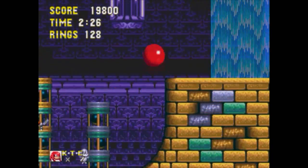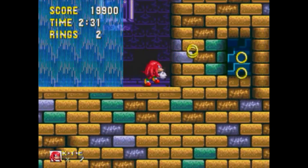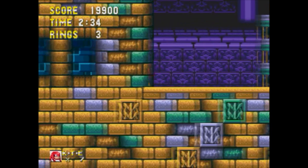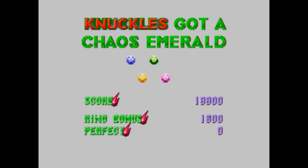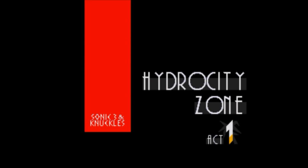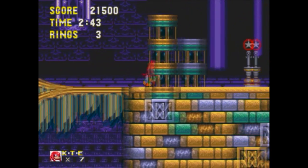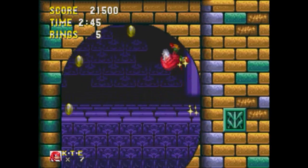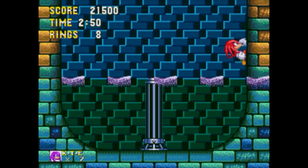Now, as you may notice, Knuckles' ability is to glide and also climb walls, and you're most likely gonna be taking advantage of that a lot. Knuckles is very energetic. He is rough, he is a strong powerhouse, and he also does a ton of destruction, you could say. Even though he's a very small guy, he does a lot of rough things. But I don't blame him too much — he's an Echidna.